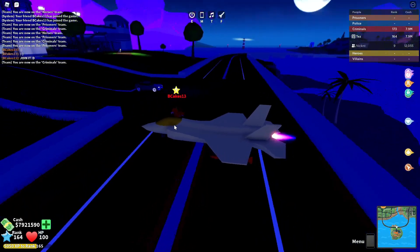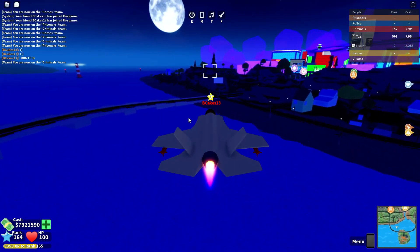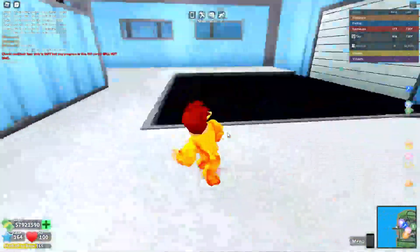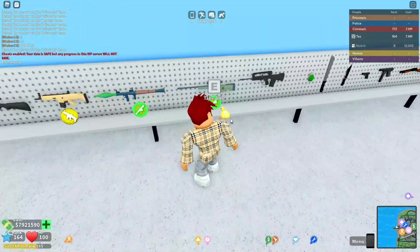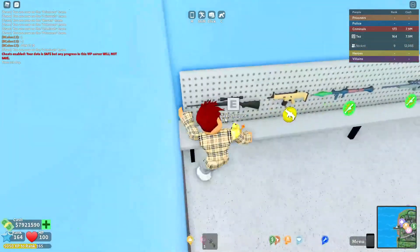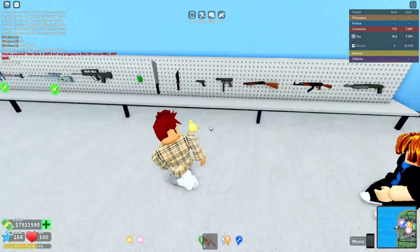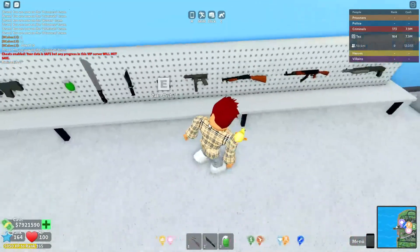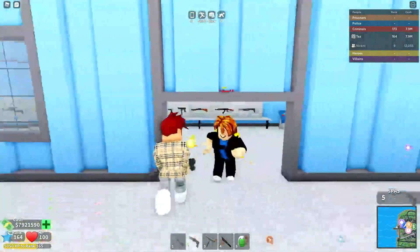He's going to hop in my jet and we're heading to the gun store or the criminal base — whichever one you choose. We've arrived at the criminal base. Go ahead and take your regular clothes, then grab a primary, a secondary — a shotgun or an SMG — a knife, and a grenade. As a starter you can grab the AK-47, the FAMAS, or the sniper. I'm going to grab the sniper. You can also grab a grenade, a knife, the Tech 9, and a shotgun or a Spaz.